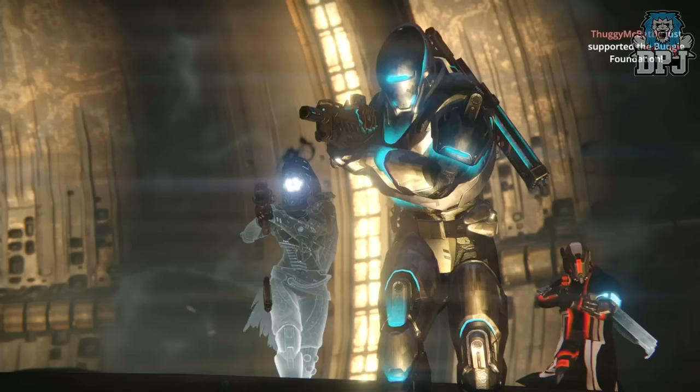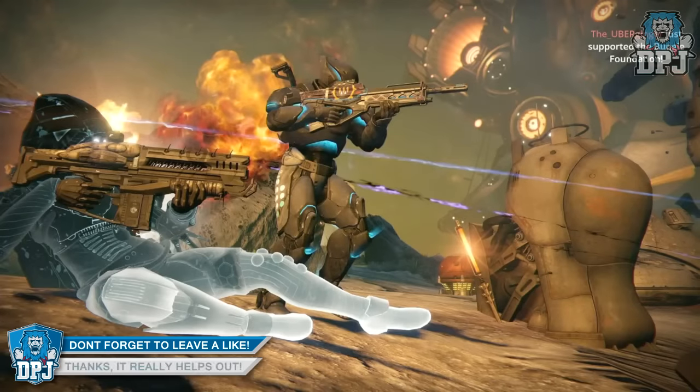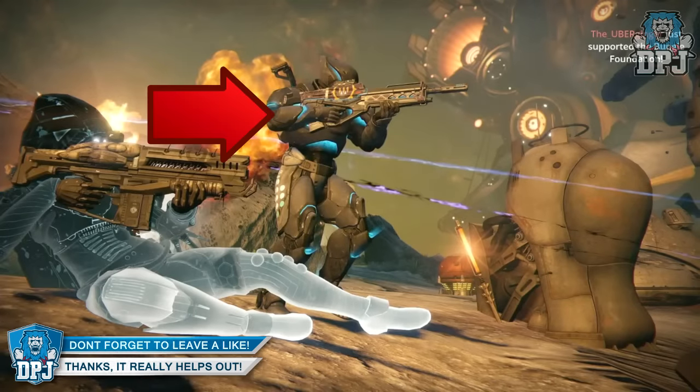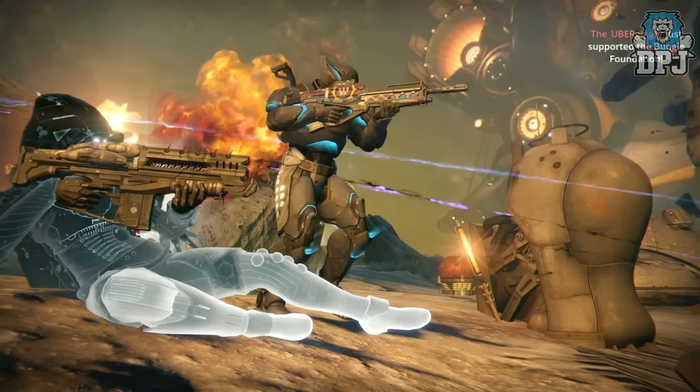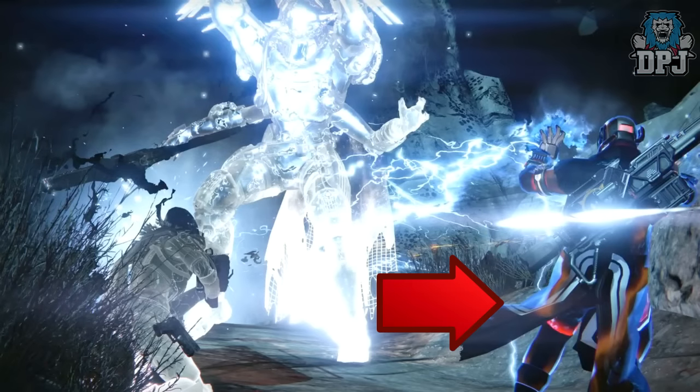Notice the same glow on the Queen's weapon in another image, which shows a Titan holding what I believe is a Queen's pulse rifle — though I could be wrong. Notice the blue chroma glow under the Titan's armor and under the weapon itself. Here we also see a Warlock with a Queen's rocket launcher, and notice the red chroma glow. In my opinion this glow is exclusive to Queen's weapons, though at this moment we do not know for certain.